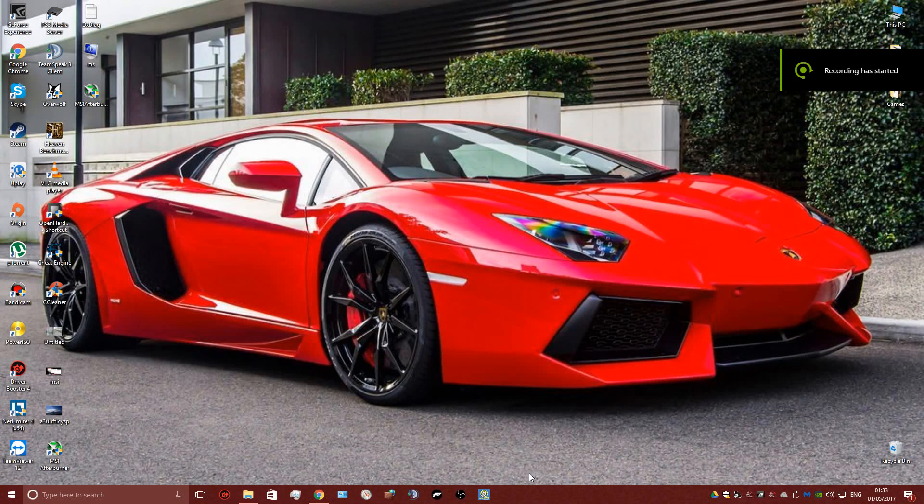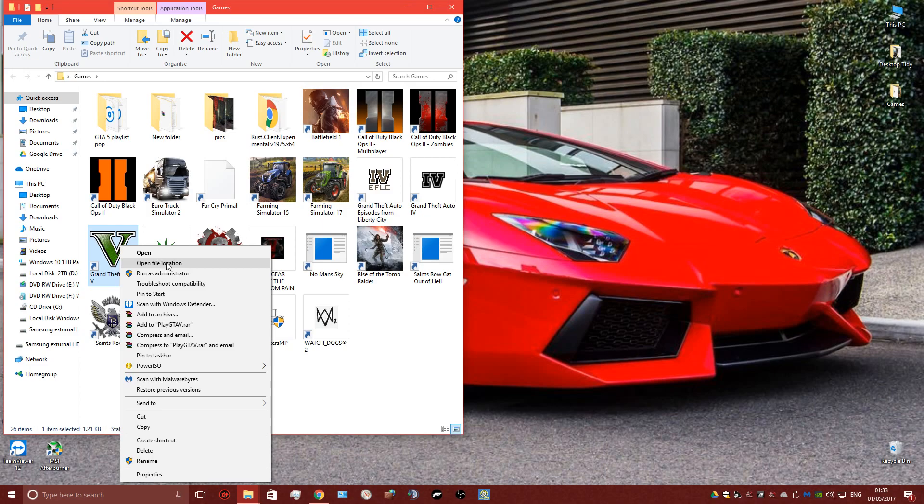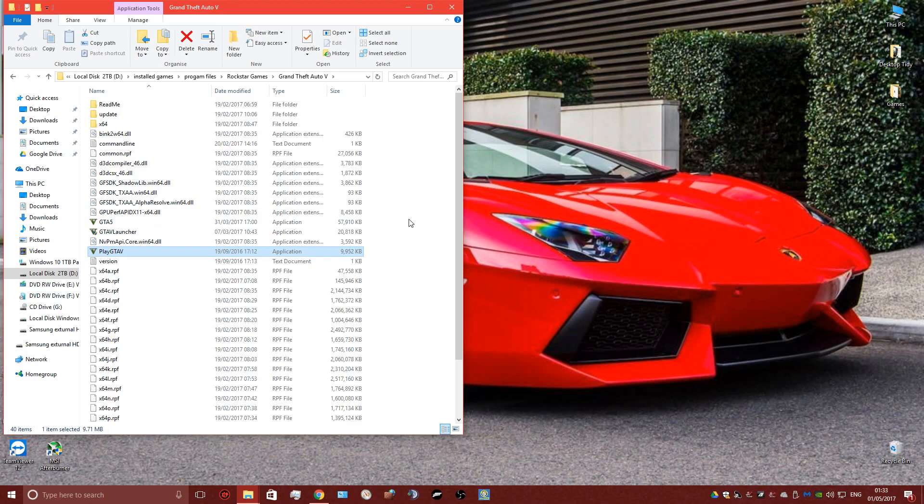Hello everyone. Rockstar has changed the way of verifying game data files on GTA 5, so I'm going to show you the slightly new way of doing it. It's sort of similar but slightly different. What you want to do is find your game — it could be on your desktop. Mine's in a folder. You right-click your game and open file location.